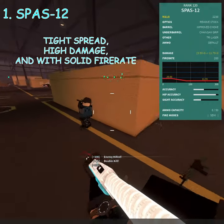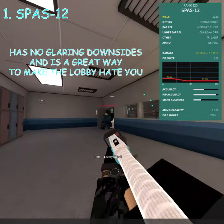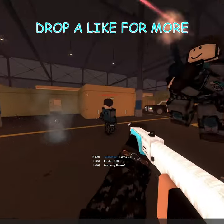Number 1: Spaz-12. Tight spread, high damage, and solid fire rate. Has no glaring downsides and is a great way to make the lobby hate you. Personally, I find it best to run a hipfire build with prioritized movement to get the most out of it. Drop a like for more.